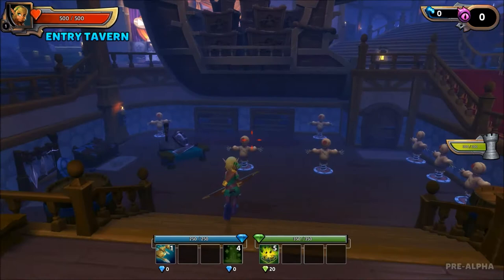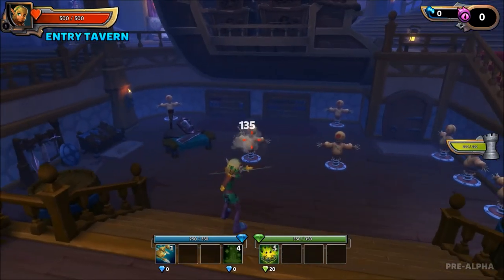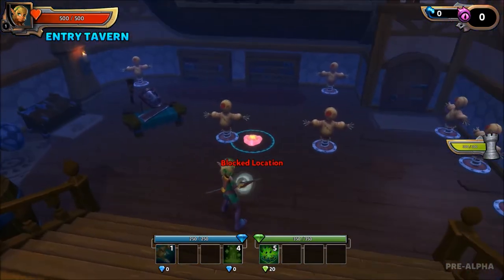Here we have another hero manager, the same as the one up there. Here we have the dummies — you can test towers and test damage. For example, if there is this one here.